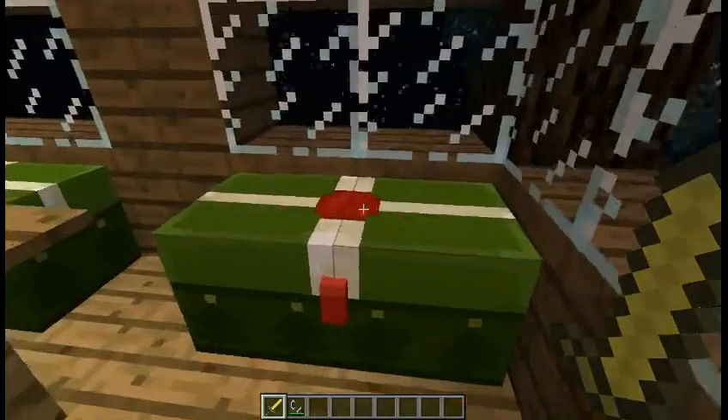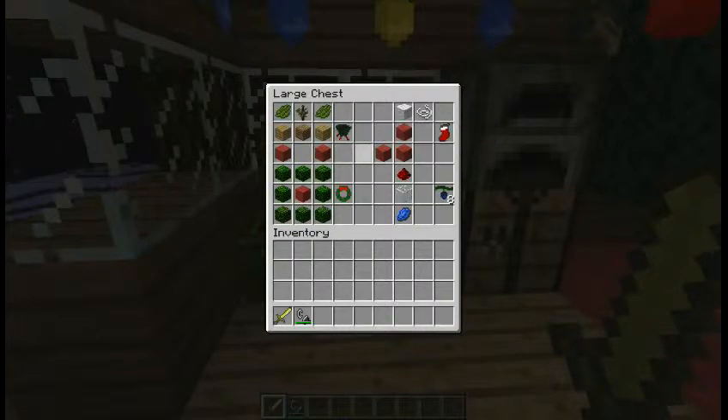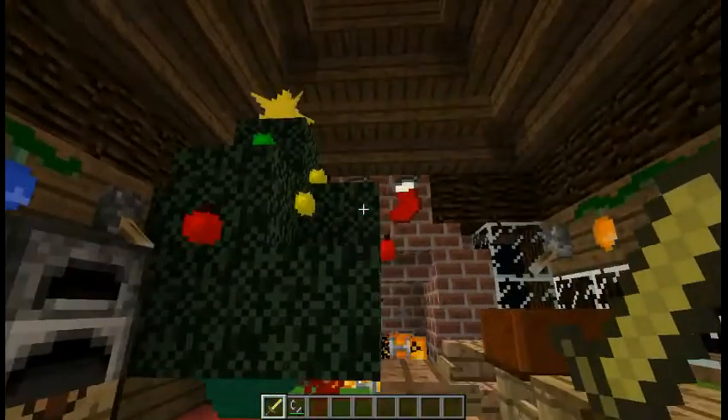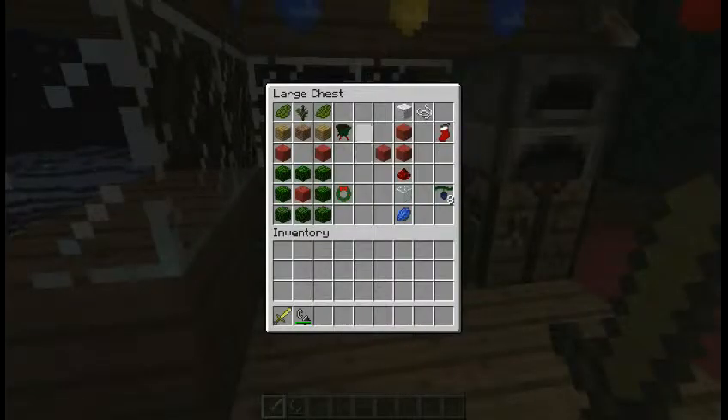Let's get started with the recipes. What can a Christmas be without a Christmas tree? So this is the Christmas tree stand — you just need two planks of wood, two red wool, two cactus greens, one pine sapling, and one dirt. It will give you that item there, and what it does is grow up a Christmas tree. The decorations you have to put on yourself using the other items.